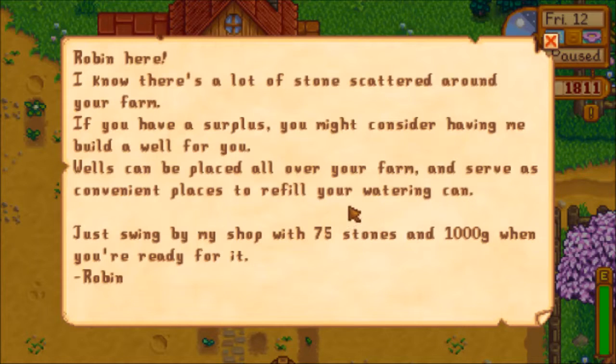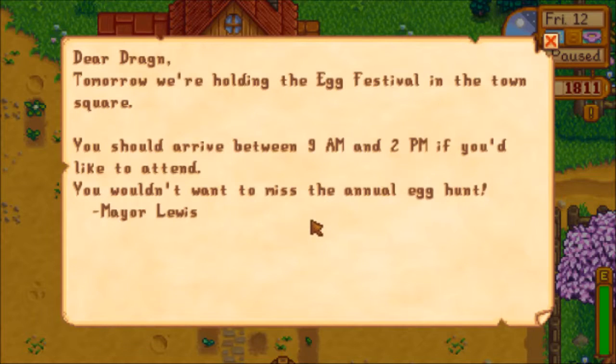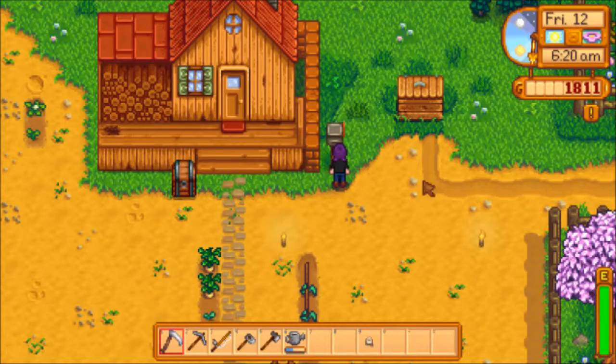We got mail. Robin here. I know there's a lot of stones scattered around your farm. If you have a surplus, you might consider having me build a well for you. Wells can be placed all over your farm and serve as a convenient place for refilling your watering can. Just swing by my shop with 75 stones and 1,000 gold when you're ready. There's more mail. Dear Dragon, tomorrow we're holding the egg festival in the town square. You should arrive between 9 a.m. and 2 p.m. if you'd like to attend. You wouldn't want to miss the annual egg hunt. Mayor Lewis!